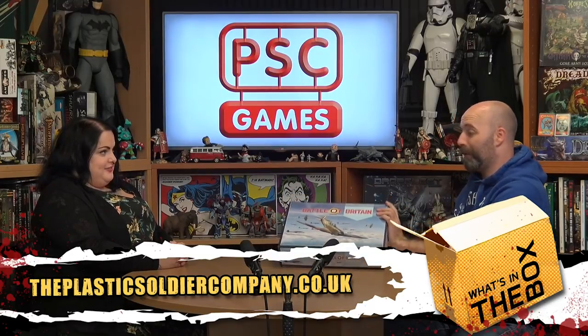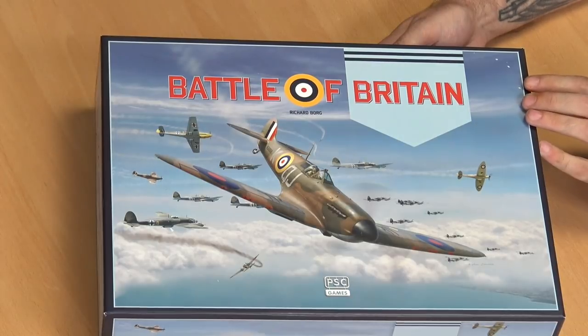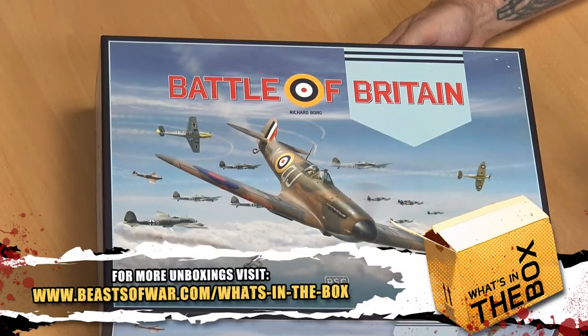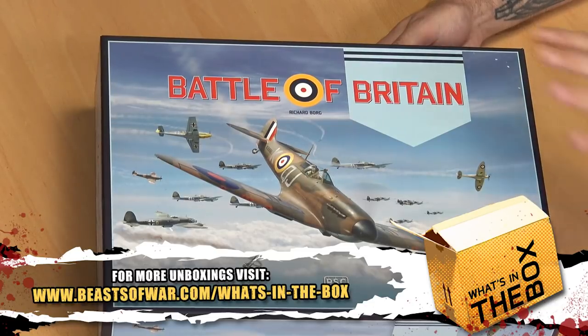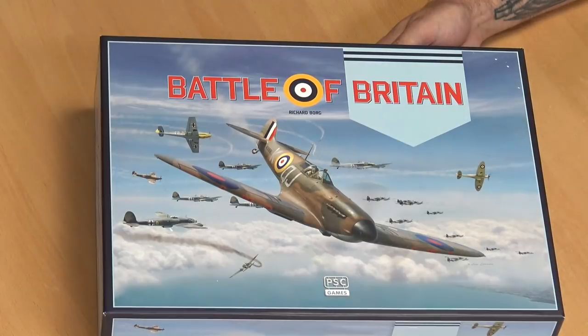First thing to do in an unboxing is actually look at the gorgeous art that they've put on the front. My god, it's beautiful. It's one of those things that has to encapsulate exactly what was happening, and they've done it perfectly — you've got a few Spitfires but then you've got all the German aircraft. It really shows how outnumbered they were.